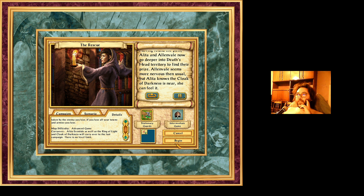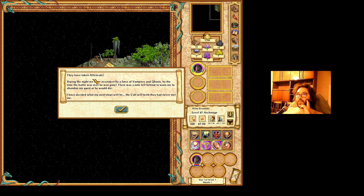Can I beat my record in this mission? They have taken Alenvale during the night, and were overtaken by vampires and ghosts. By the time the battle was over, he was gone. There was a note left behind warning me to abandon my quest or he will die. I had decided what my next steps will be — they will wish they had never met me.